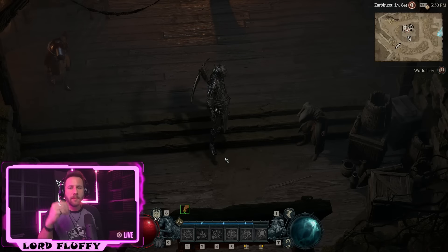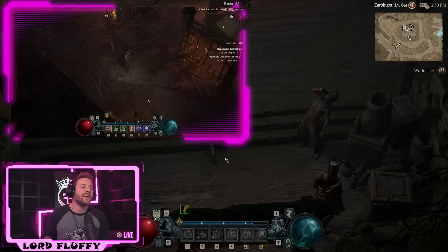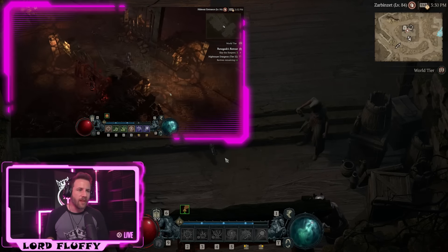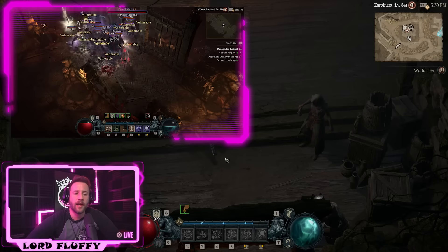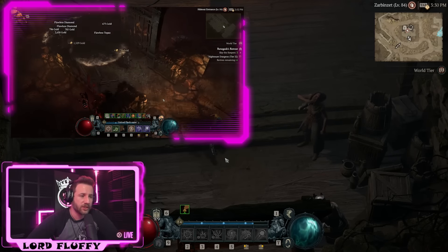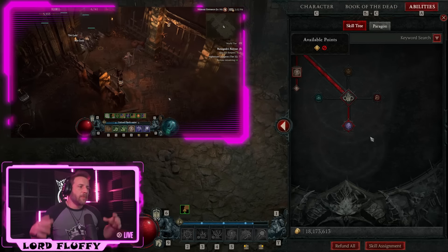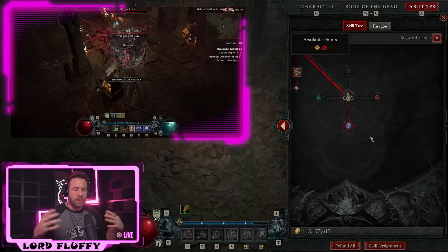Are you interested in unleashing thousands of dots on the minions of hell? Look no further — introducing the Shadowmancer. In the gameplay above, these aren't specially selected rifts or nightmare dungeons. These are first tries, just blasting through dungeons trying to get as much XP as possible. I've been playing 15 to 20 hours a day since the game came out, and this is what we've landed on as the best build for farming XP and killing dungeons.